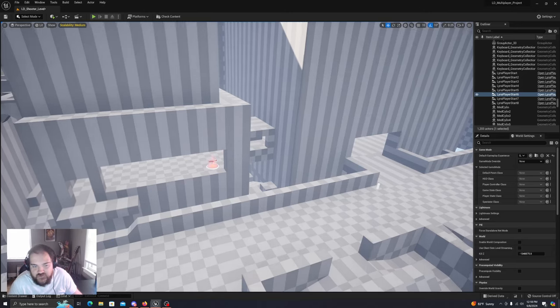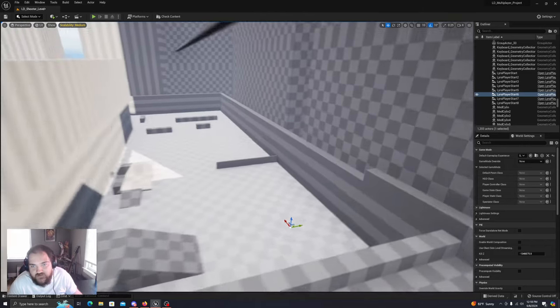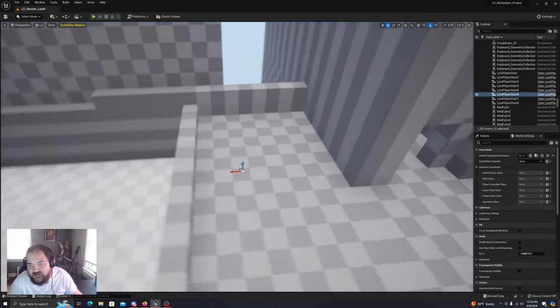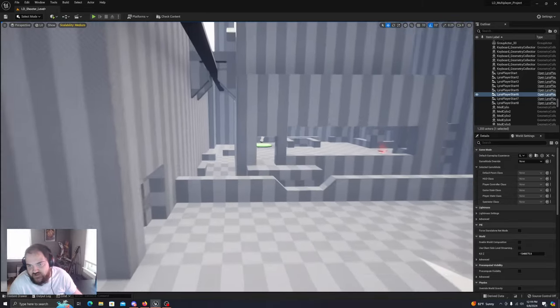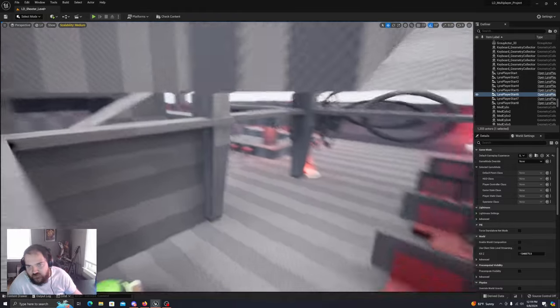I think I'm gonna just move this guy over here — like, down. Let's try it up here. I don't like down here because it's the very same level as that guy. I'm just trying to spread this out a little bit, but trying not to put everybody so close to another spawn point.